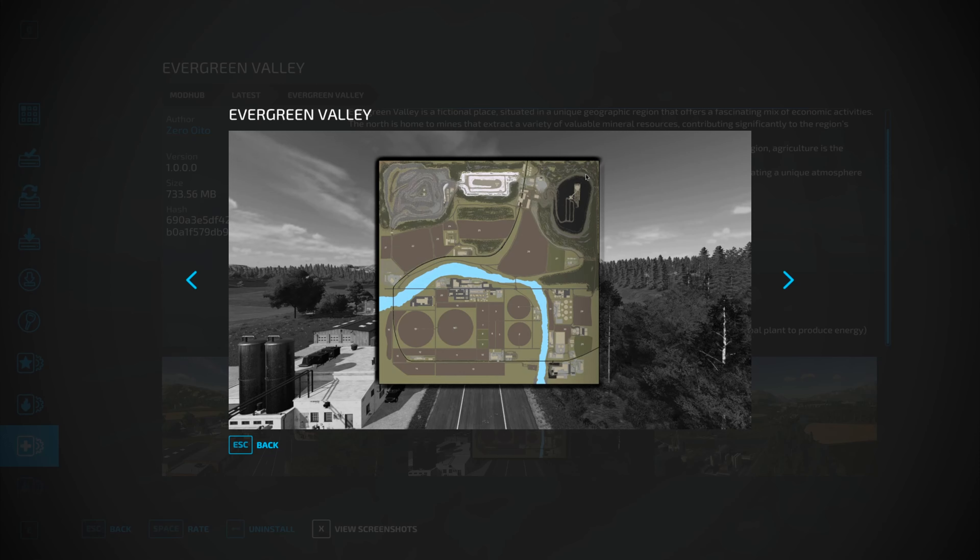I'm so excited. It's 733 megabytes to download, version 1 because it's just come out. Let's have a look at the pictures. There's a picture of the town — I do like it when they use the mountains in the background, I think it's more immersive.